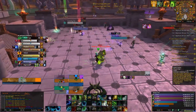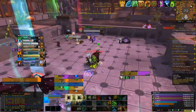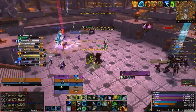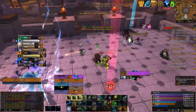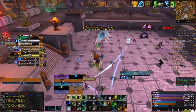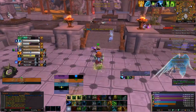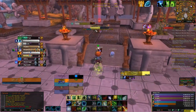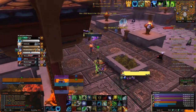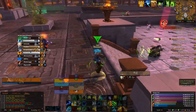Enemies are hitting everyone so they're going to focus on me. Getting ready to pop Tree of Life and Tranquility — it's really good. Popping Tree and Tranquility now so I know everyone's going to get healed. We have a lot of people in the center who are guaranteed to live from it. Focusing the orb carrier. In Tree of Life I spam Regrowth because they're instant and they're healing for so much — literally no one dies when they get an instant Regrowth.